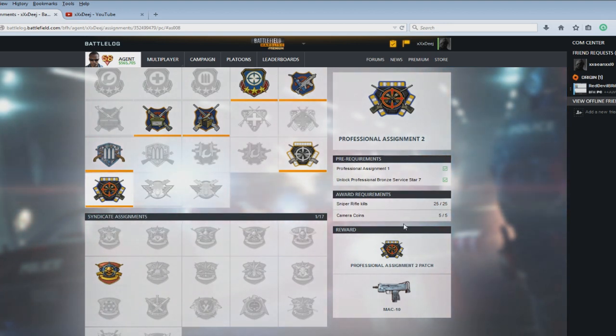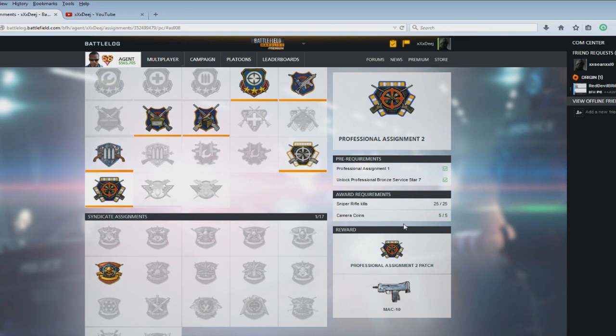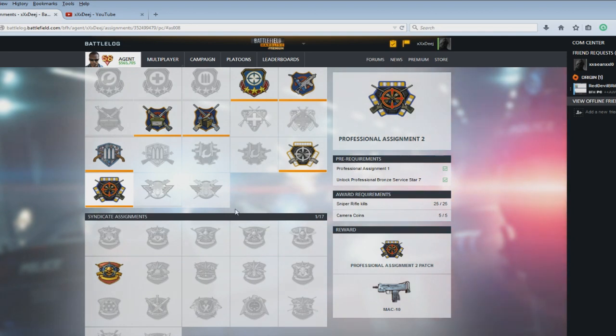As it stands, everybody and their mom is trying to get this gun. So the camera coins are really not difficult to get, but it's set it and forget it and hope you get enough. You need to get 10 intel assists within a single match for one coin. If you get 20, you get two coins and so on. I'll point out what you need to look for and a couple of tips about that in a minute.